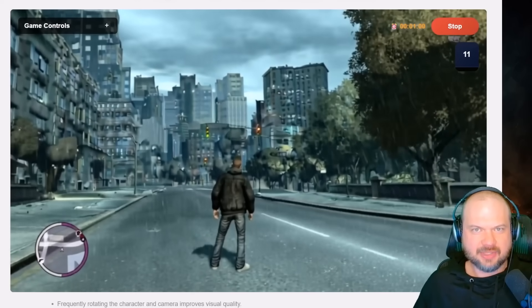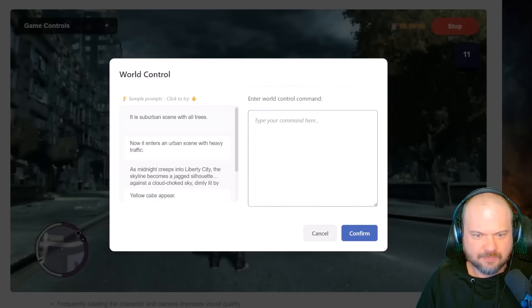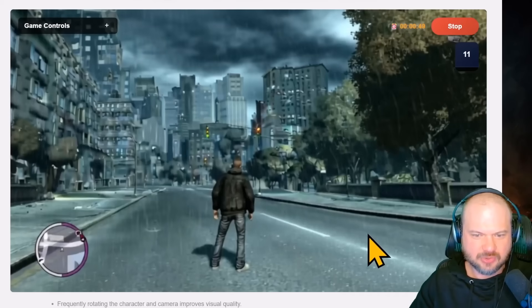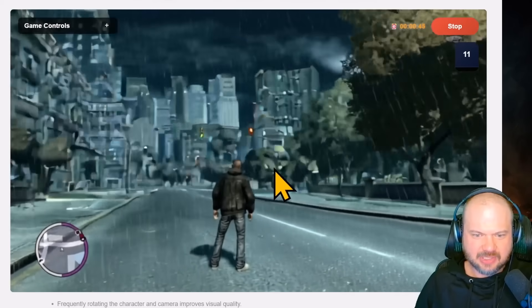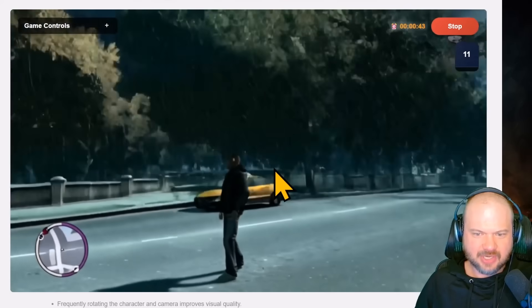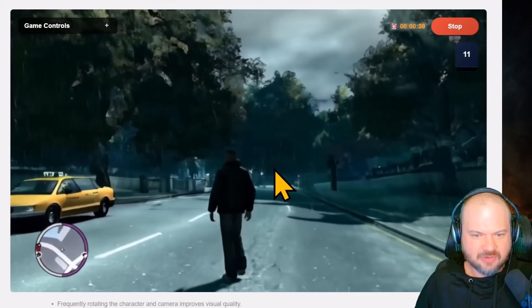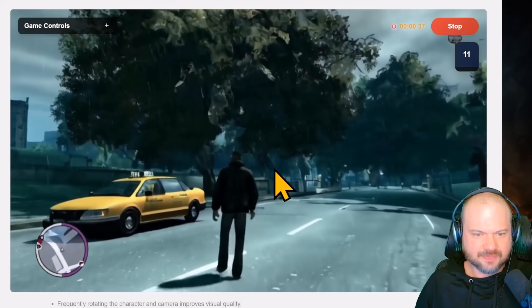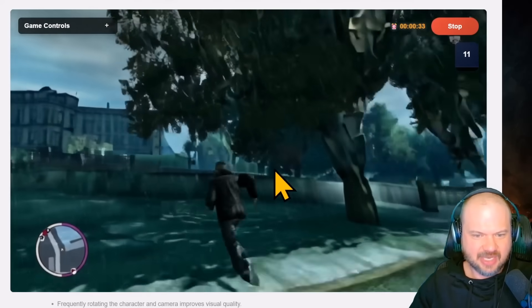Let's check out the text prompts to see how well those work. There are some sample prompts available. Let's try one — and there's a yellow taxi cab. I'm not sure if I'm able to interact with it though. I don't think it's able to drive around quite yet, but that's our yellow taxi cab.